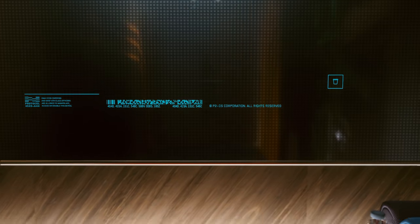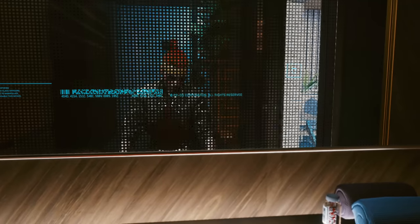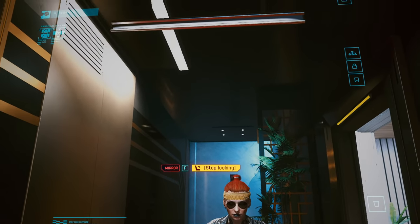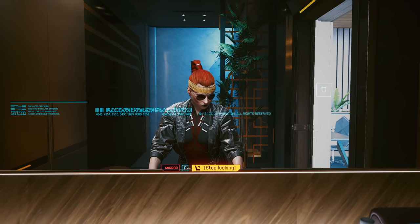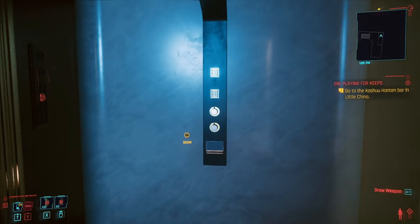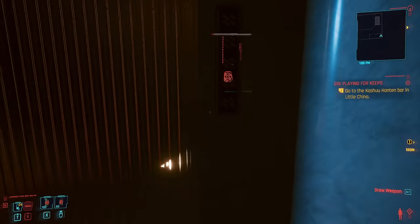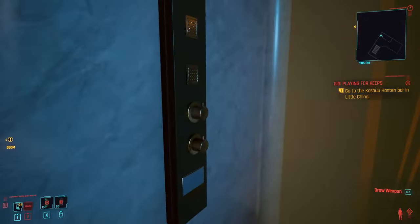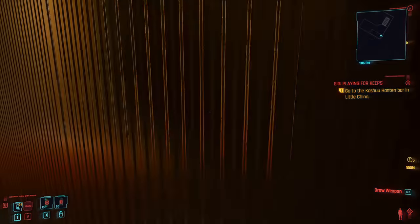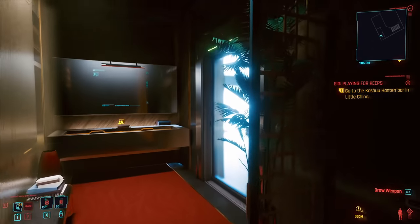We can go in here — there's a full bathroom with a working mirror, so we can actually look in the mirror. They did a lot to this place — it's totally coded. We don't get all the other options like we do with other mirrors, and it took a little longer to activate, but it does work. There's also a shower but we can't actually use it.